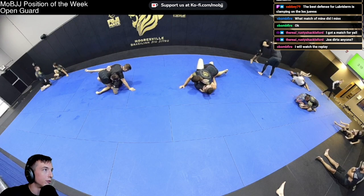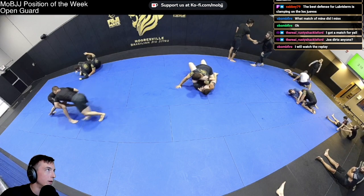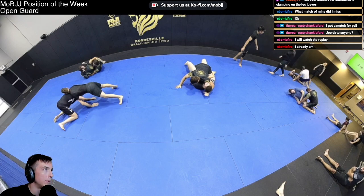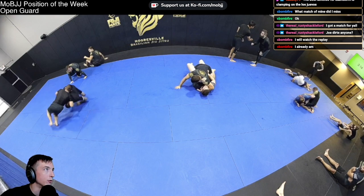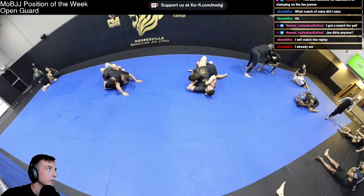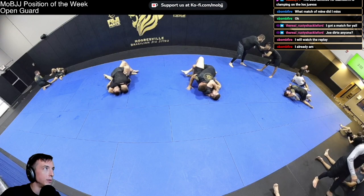Luke takes his shot — quick sprawl and I run around, not to take the back but as he starts to come up. He thinks he'll stand up — as he lifts his leg up, I grab it, keep the head under control, try to run 90 degrees and keep him to his back. Now you can see immediately he's starting to dig deep half on my leg.